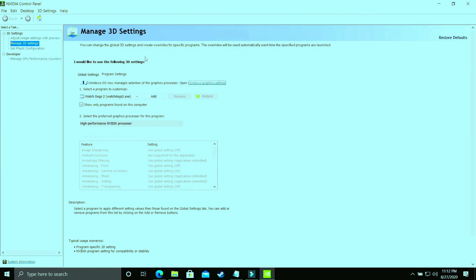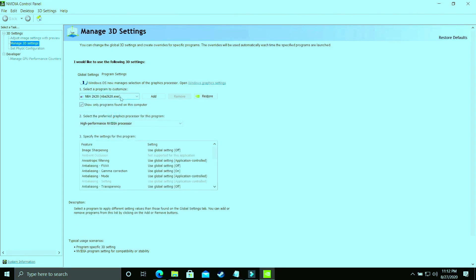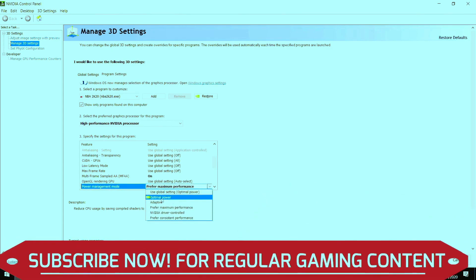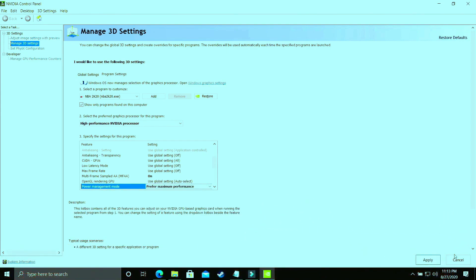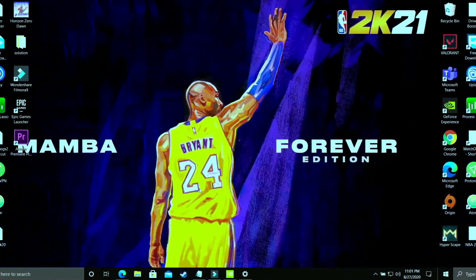Here you have to select your game's .exe file and make sure it is running on your high-performance Nvidia processor. Then scroll down to 'Power Management Mode' — by default it is set to Optimal Power, but you have to change it to 'Prefer Maximum Performance' and apply the settings. This achieves the same result as the Windows 10 graphic settings step, but done manually through your graphics card control panel.